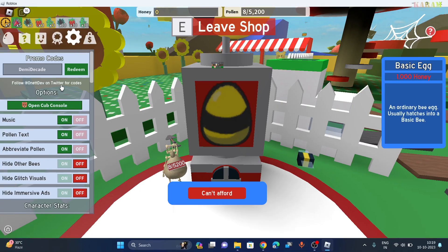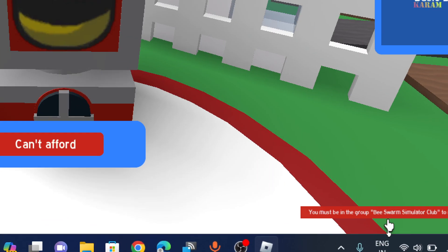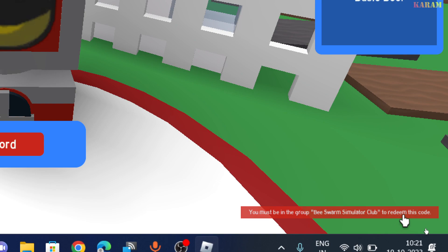If you are not part of the club, then you can't use this code. If you are part of this club, then you can use it to get rewards. The next code is '5 years' — click on redeem. Again, you have to be part of this club to redeem this code.